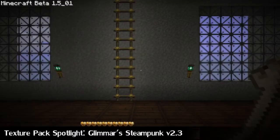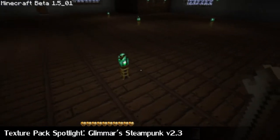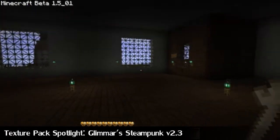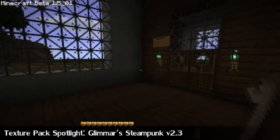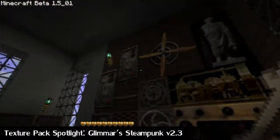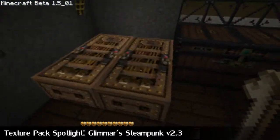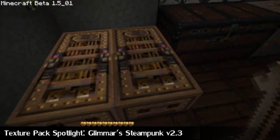As you can already see on the UI and the menus, there's a lot of work being put into this, and as you can see here, it's got a steampunk feel to everything. Custom torches to make them look like little lamps, you've got paintings, you've got glass doors, beds are really awesome, although I don't think I would want to sleep on that bed.